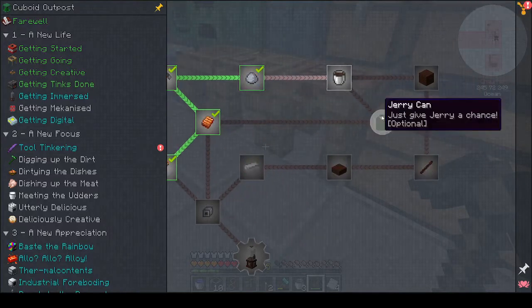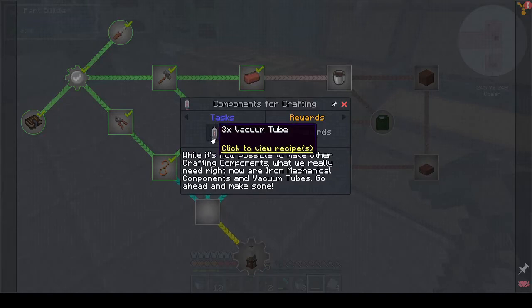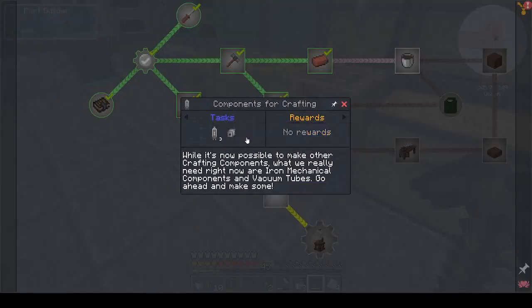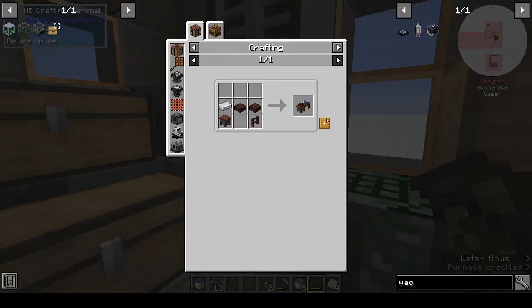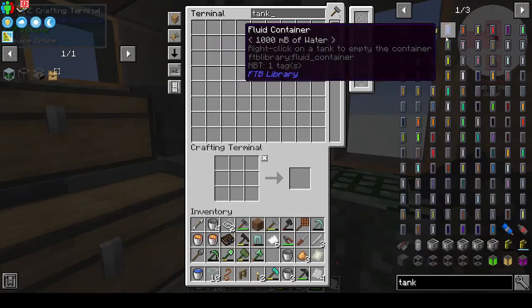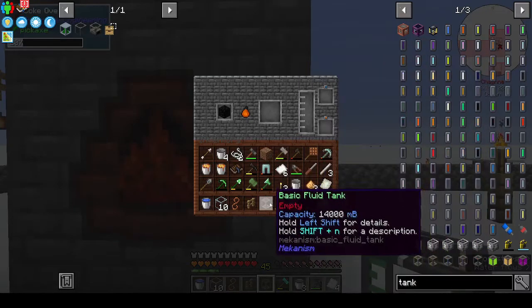We're going to the jerry can. Components for crafting: three vacuum tubes and one mechanical component, but you need the engineer's table for that. Vacuum tubes — you only need 1 copper wire, 2 uses. We do need the engineer's workbench, and we need treated wood, so we can't do it yet. We also need a tank — basic fluid tanks. Let's put it in here.